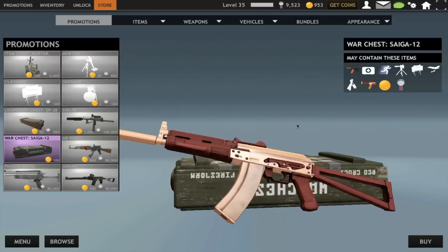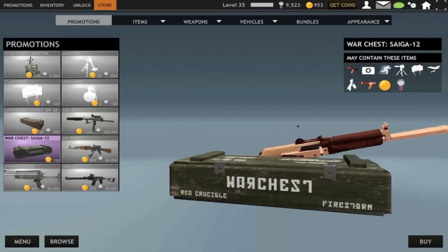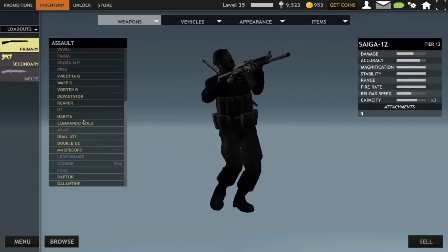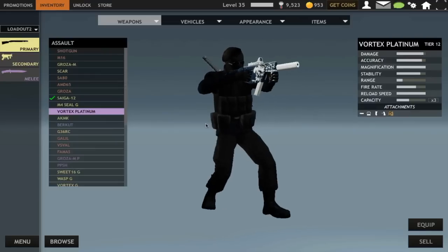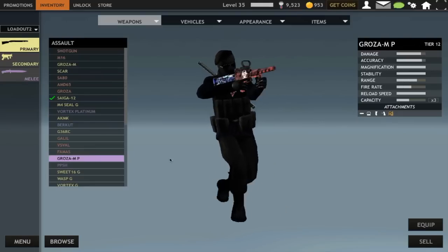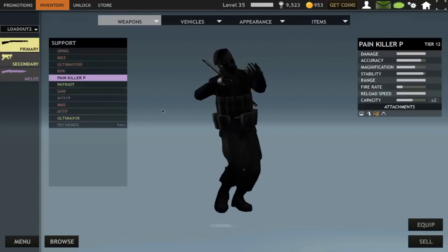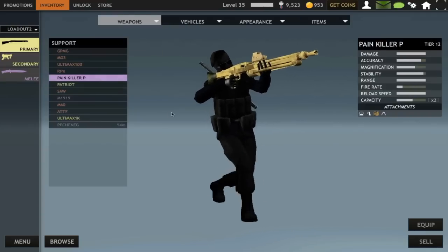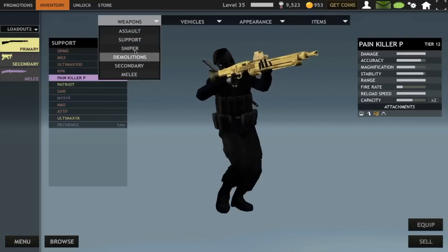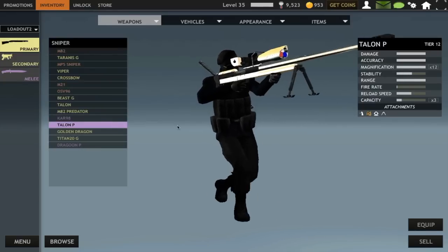But nowadays, the platinum guns — I just don't dig them. They just replaced the colors and made it all shiny. Back then, they used to do awesome things on them, like skulls and skull reticles. They were awesome. But what happened to them? Nowadays, they're just like old golden guns that suddenly turn into platinum guns — like the Ultimax 1000. I feel like after they released the Talon P, platinum guns started going down. Then we got stuff like the Dragoon P — it's just a gun with different colors, no special design, no special reticle.